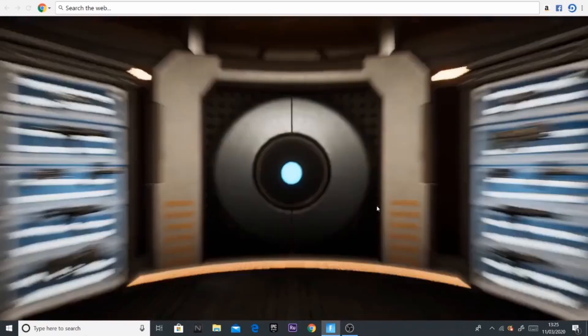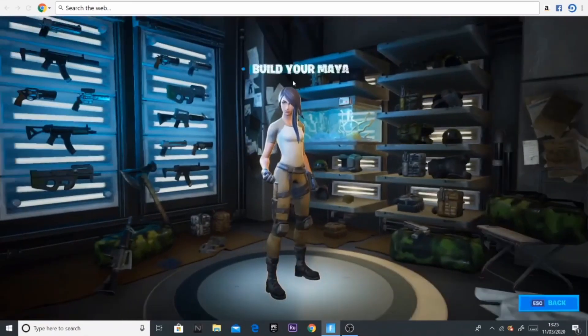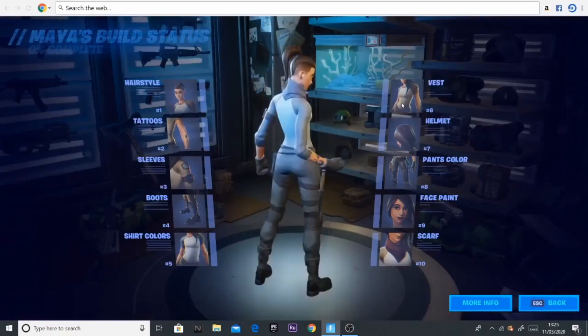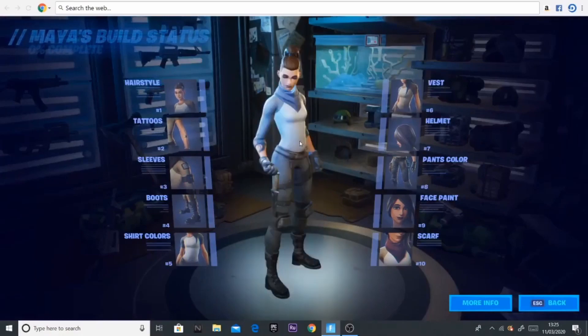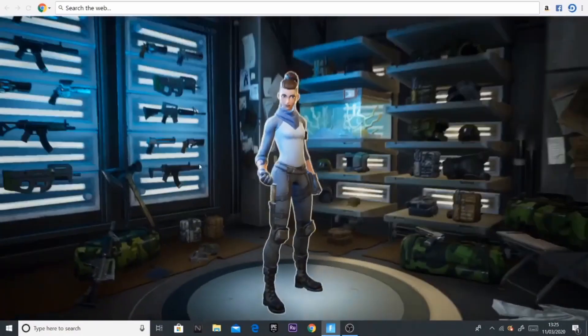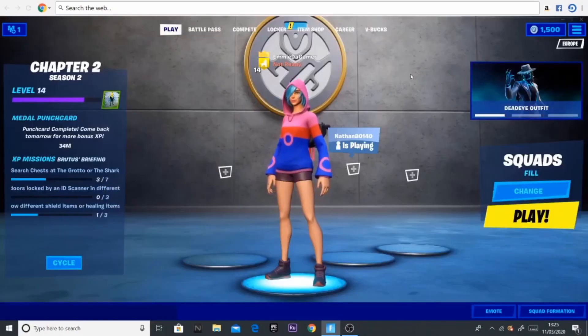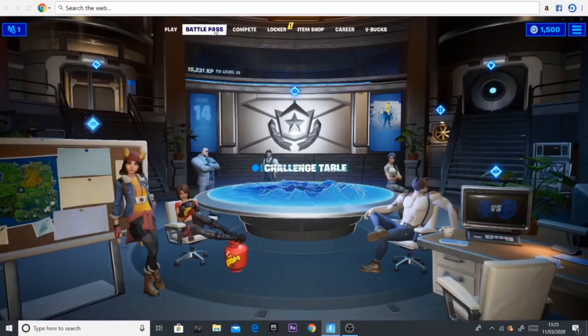Let's have a quick look at the Maya design. If you press the Upgrade Vault up here, you can tap on Maya and make your own Maya. As you can see, I've played around with it a little bit. I think that's a really cool thing that Fortnite added because it just adds a bit more personalization to the skin.